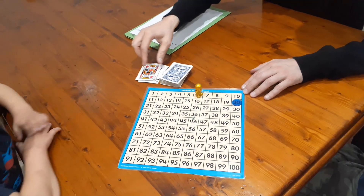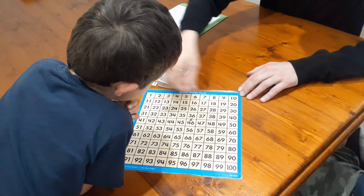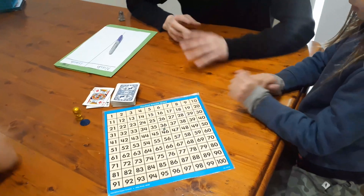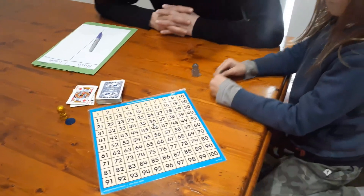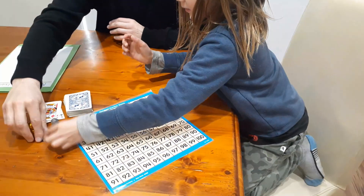Because he got a king, he loses all of those points and goes back to the start. Now it's Nash's turn. Nash, where are you going to put your house? Okay, 30 — so you start back here at zero as well.